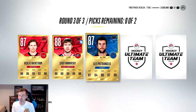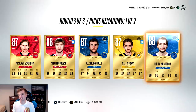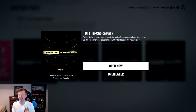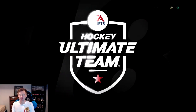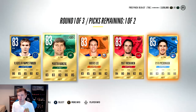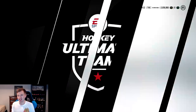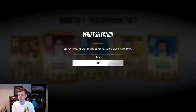Next choice pack - so you get two guaranteed 85 plus and two guaranteed 87 plus. First round was pretty garbage. Second round: Johnny Gaudreau and Schifeley - that's a solid second round.